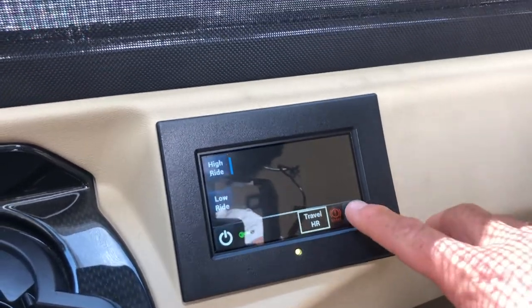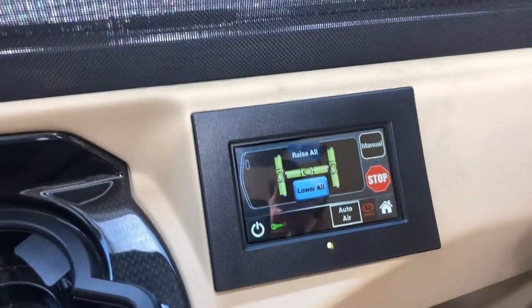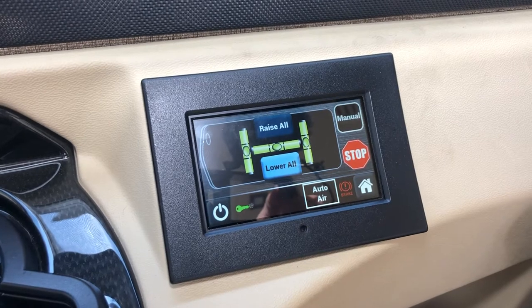Once you've reached your campsite for the night, push the home button and go to leveling, then push auto. It will do all it needs to do — you'll be able to see with the levels on that display that it's achieving what it needs to.